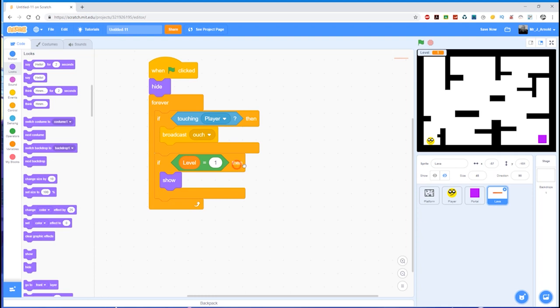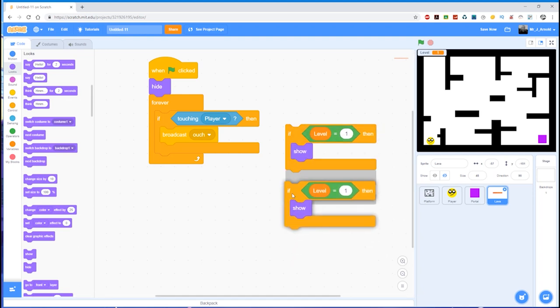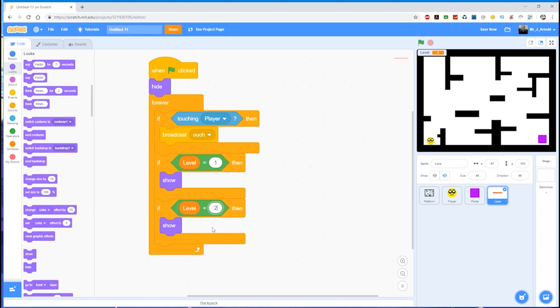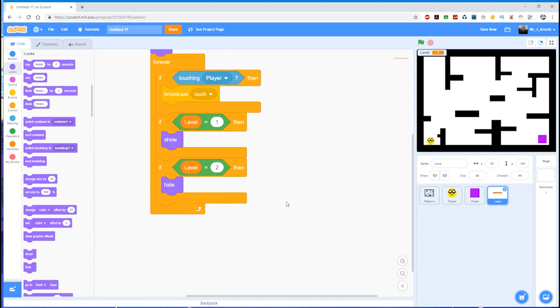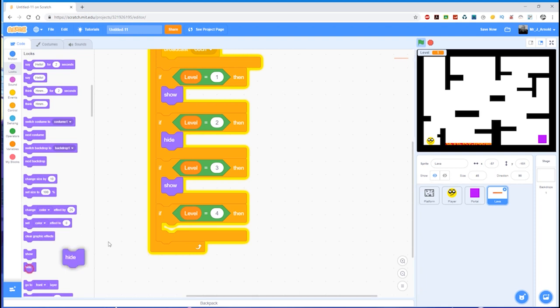What about if we don't want it on level two? This is where having a single if block that we can duplicate works well. I can duplicate one and place it underneath, saying: if level is equal to two, then hide. That way I can control whether the lava is hidden or not depending on the level. For example, if I want it shown on level three, I add: if level equals three, then show. And if level equals four, then hide.